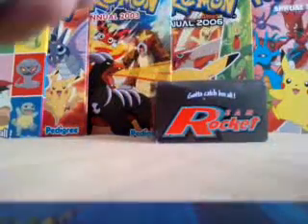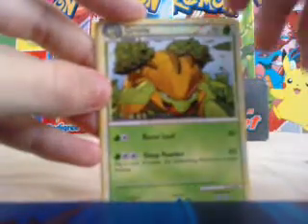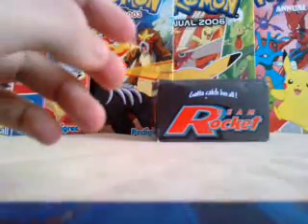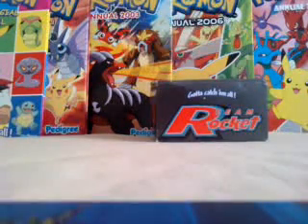Let's see what we can pull in this pack. We've got Onix, Carnivine, Turtwig, Beldum, Beldum, Beldum, Apom, Interviewer's Questions, another Groudon, Good Rod, a Reverse Holo Super Scoop Up, and the rare is a Feraligatr — just a normal rare. Two packs down: one Holo Rare and one normal rare.